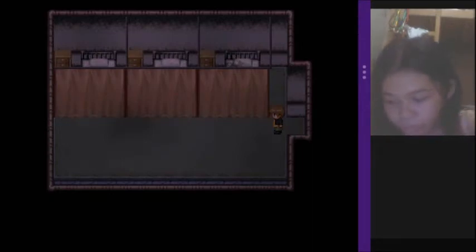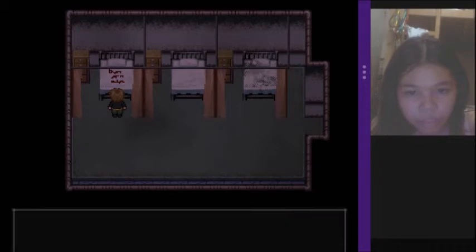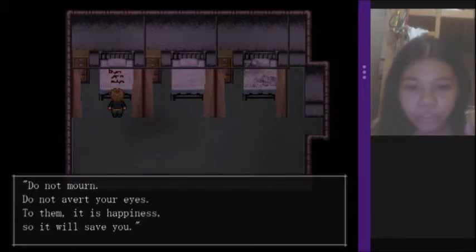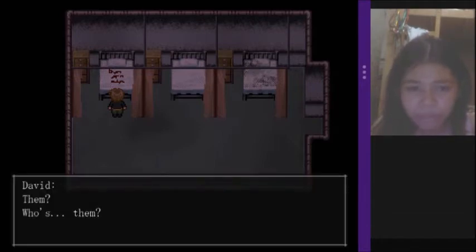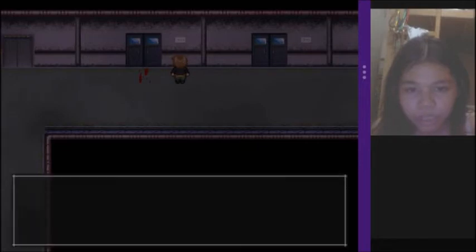What was that? What's this? There's blood — dark red writing on the bed, likely blood. It says: 'Do not look your eyes to them. It is happiness, so it will save you.' Them — who's them? They will save you, so you should be proud of it. What room is this? 205.